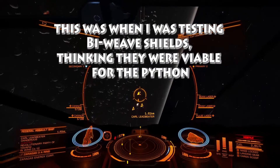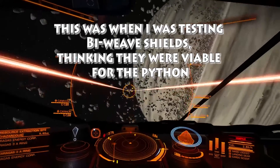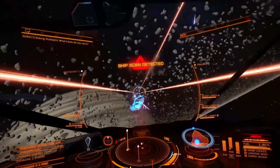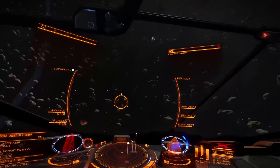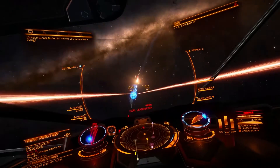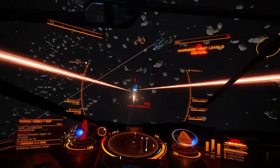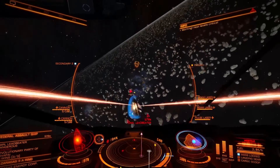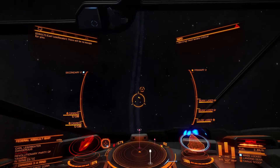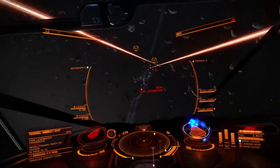So let's say you're out bounty hunting and you found yourself a nice fat juicy target and you start engaging. If they pop chaff, standard procedure to untarget them and then dodge. It looks like I'm taking on a group of three, so this is a perfect time for shield cell banks. Activating shield cell — watch the heat: 101% and then it drops. That's while firing both beam lasers and not boosting.